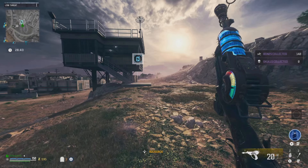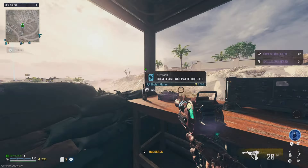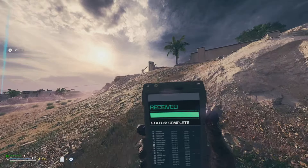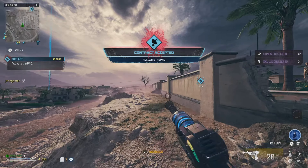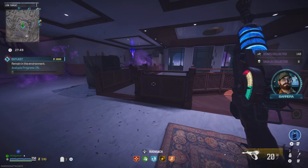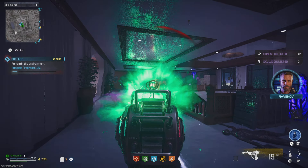So first things first, we're going to do this mission right here called Hold Out. This is a story mission from Act 3. The only way to start this mission is by completing every single story mission in Act 2. Once you complete every Act 2 mission, you'll be able to start Act 3 and go all the way down to where it says Hold Out, which I'll show you later in the video.